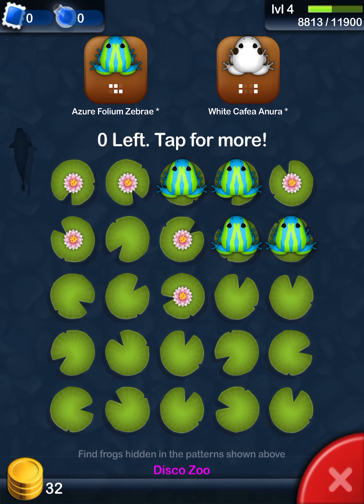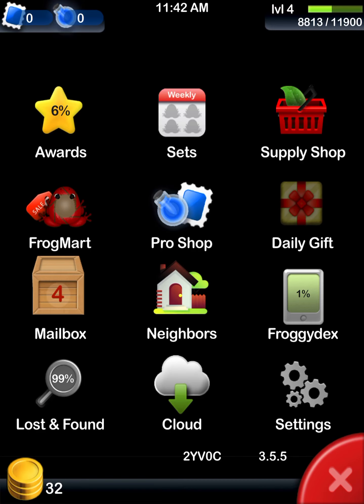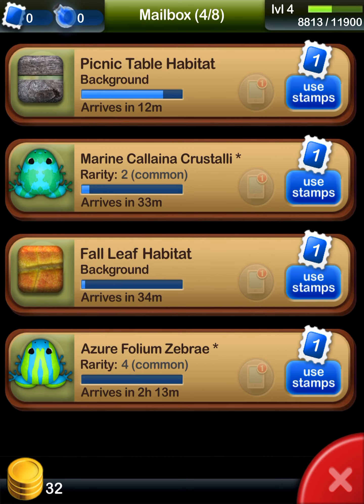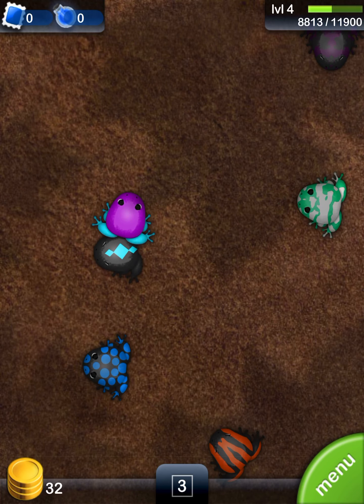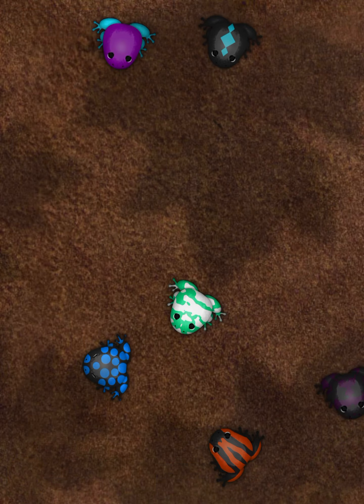Let's go check our mailbox. Yes! We have a Zuru Folium Zebra! And we have a full leaf habitat — very interesting! Anyway guys, if you enjoyed this episode please subscribe, and I'll see you in the next episode of Pocket Frogs. See ya!